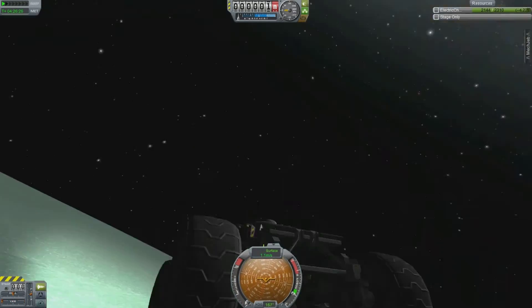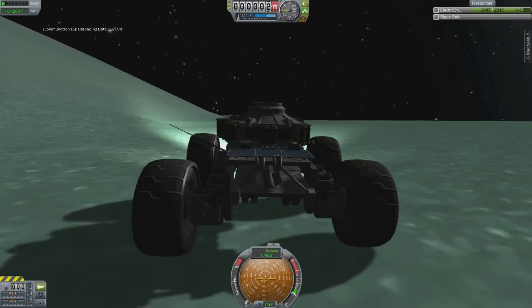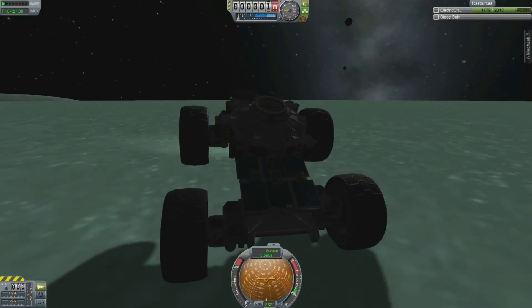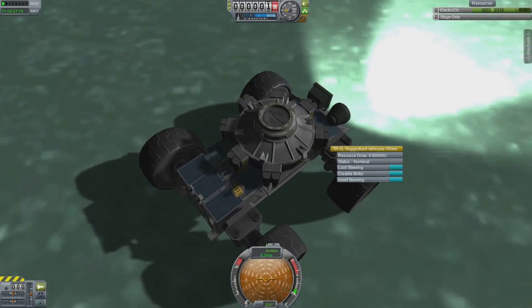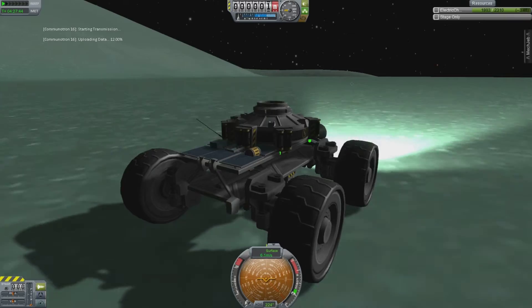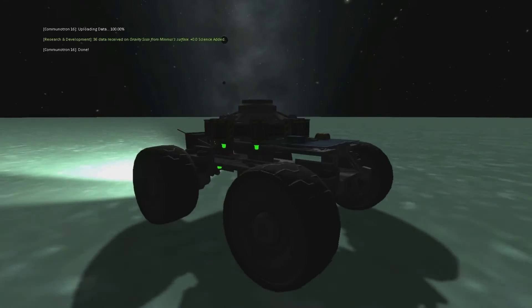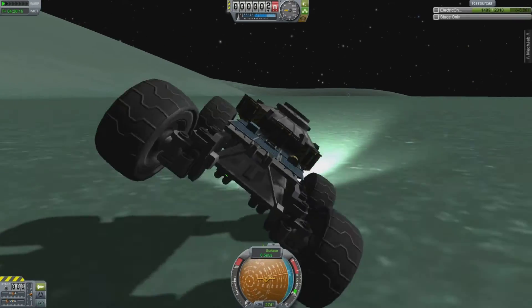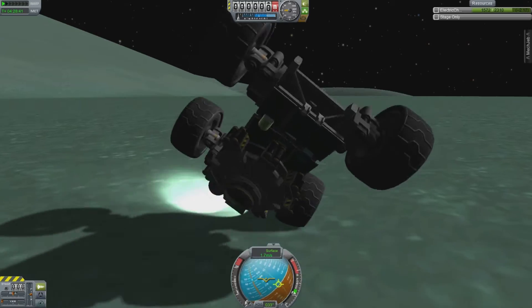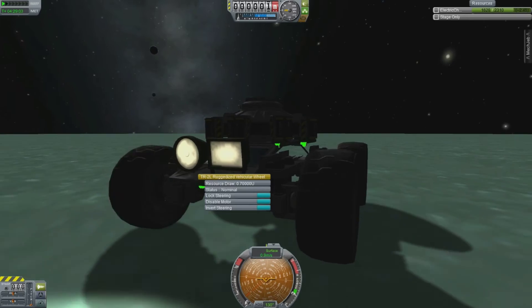If I was to fix this or do it again, I'd put RCS on it — even just the mass from the fuel would help weigh it down a little bit, and I could use the RCS to keep myself planted on the surface. And if for some reason it flipped and landed on its top, you'd need RCS to be able to turn it over. Even with the microgravity here, the reaction wheels in the probe body were not enough to turn it over. If it was at a standstill on its top, it would not be able to flip back to the right side.